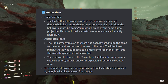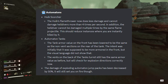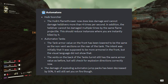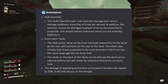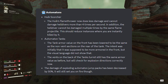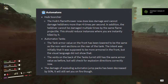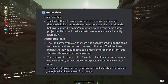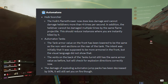For Automatons: the Hulk Scorcher's flamethrower now deals less damage and cannot damage Helldivers more than four times per second, reducing instances of instant kills. Automaton tank armor on the front has been lowered to match the non-vent sections on the rear — the intent was for it to be more armored in front, but the visual language didn't reflect that. The vents on the back of tank turrets retain the same armor but now check for explosion direction correctly. Exploding Automaton jump packs have had their damage decreased by 50%, though they will still set you on fire.